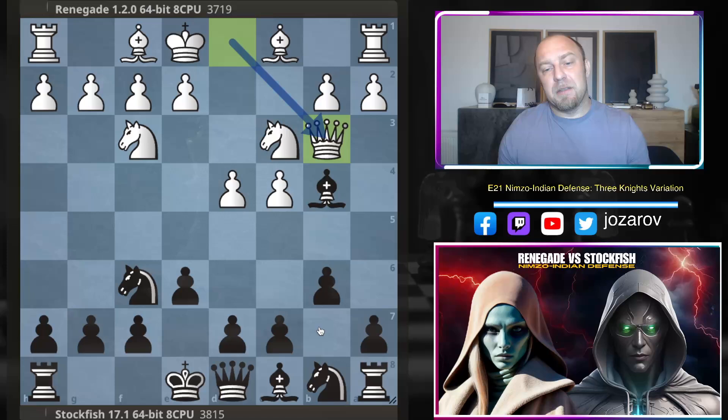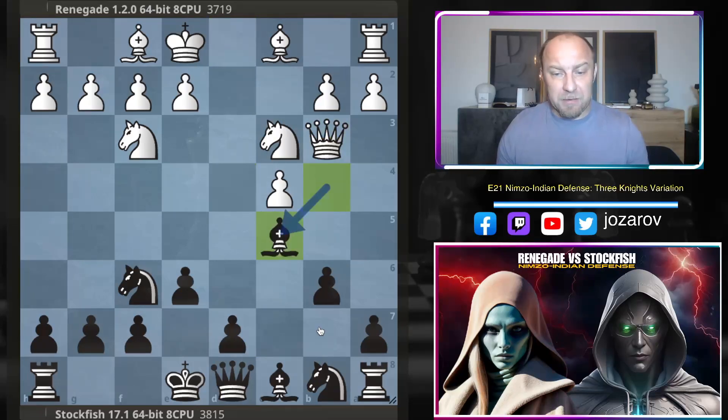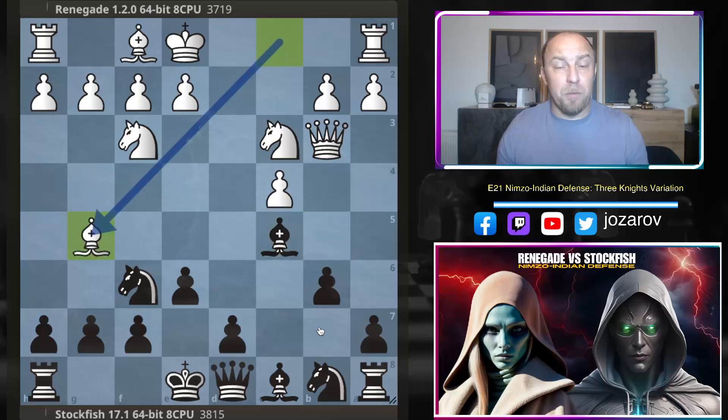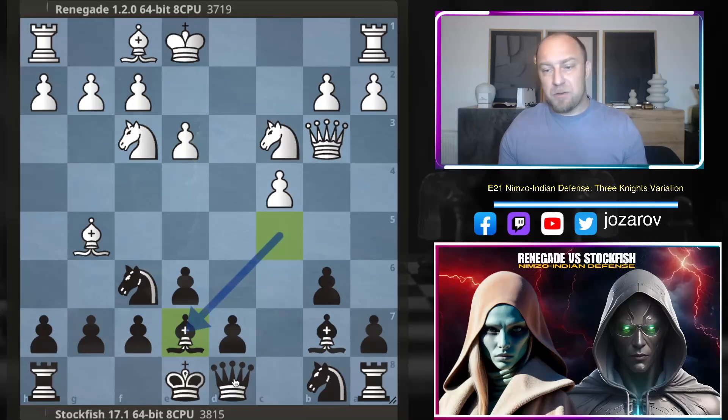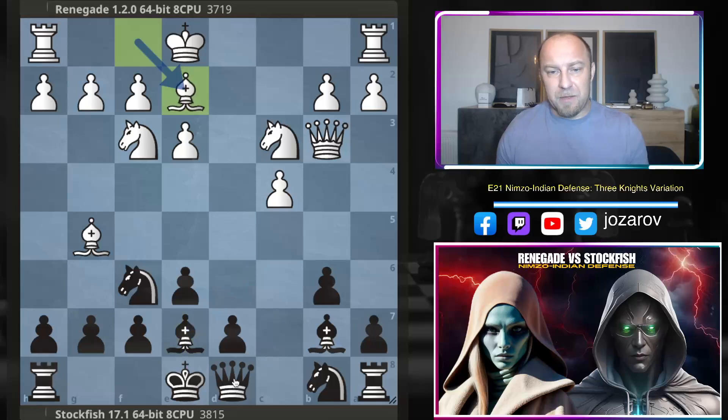Queen to b3 is an immediate attack against the bishop on b4 — Stockfish has to protect with c5. We have c5, bishop to c5, and now bishop to g5 by Renegade, pinning the knight on f6. Bishop to b7, then e3, and now bishop to e7. So far a calm game — nothing spectacular. This line has been played many many times in chess history and the database shows many drawn games but also many winning games for black.